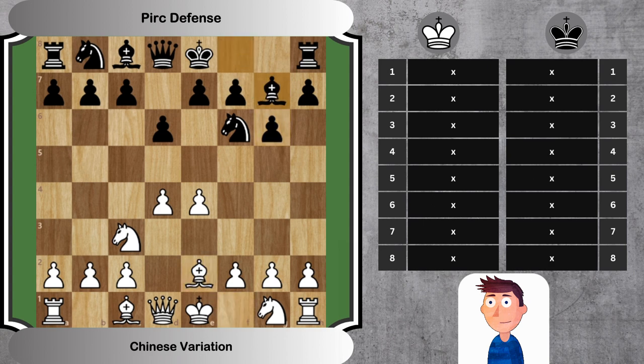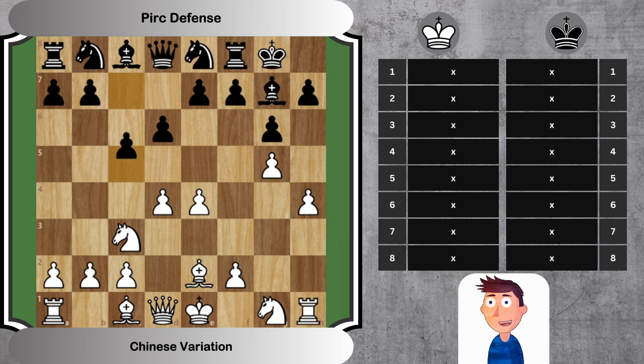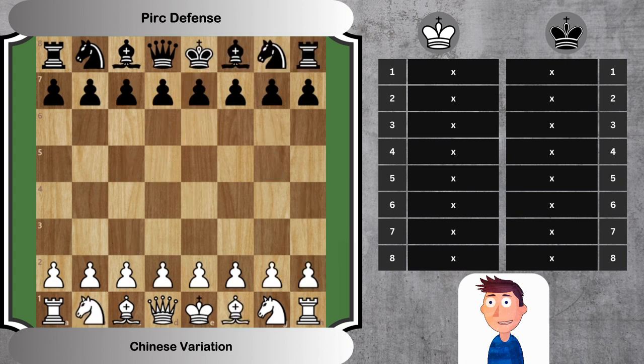Let's embark on this captivating journey together. In the Chinese variation, White aims to adopt a highly aggressive setup, often leading to unbalanced and complex positions. Black, on the other hand, is looking to undermine and counterattack White's center. Let's delve into the details of the first eight moves.